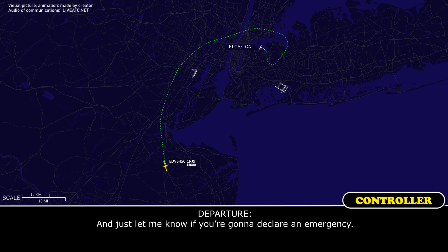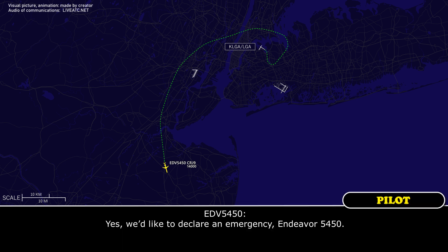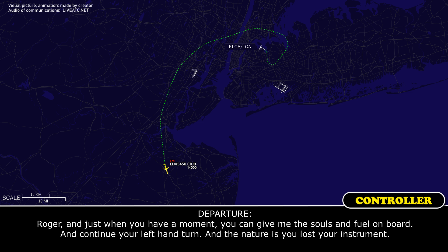Okay, Endeavour 5450, just let me know where your intentions will be, because you're going to be leaving my airspace in about 25 miles. Endeavour 5450, let me know where your intentions are going to be. We're going to have to turn back, Endeavour 5450. Okay, Endeavour 5450, you can turn left, start your left-hand turn now, and descend and maintain 12,000. And just let me know if you're going to declare an emergency.